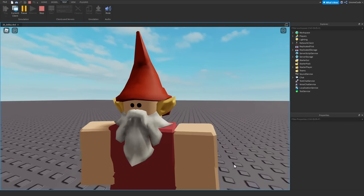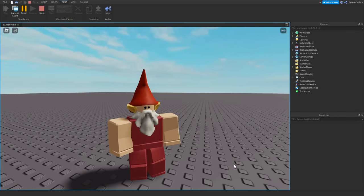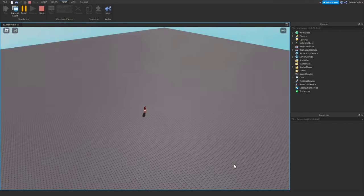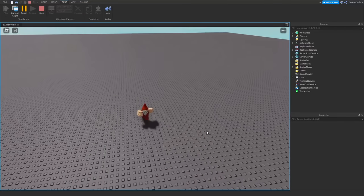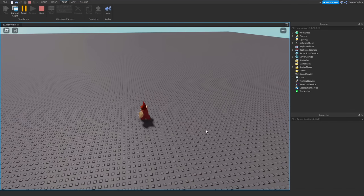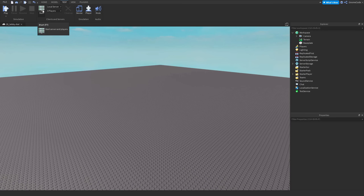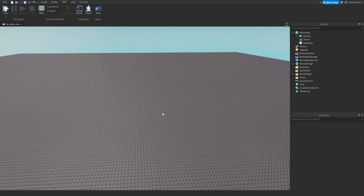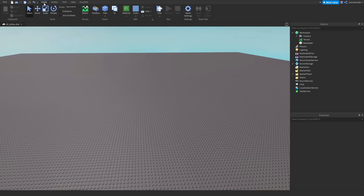Hello, welcome back to episode 20 of our tower defense. You may notice we haven't got much of a tower defense here — that's because I've hopped into a brand new empty baseplate file. We're going to be building our lobby today, so make sure you keep your game file safe and handy, because we need a brand new baseplate for our lobby — that's going to be a separate place within the game.